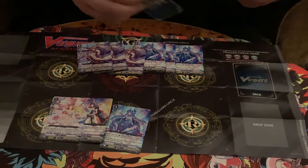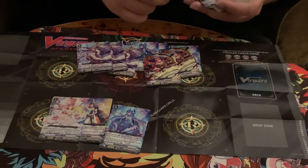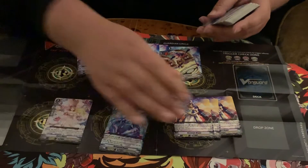Next we have two Battlesister Aranjet, which is just a 12k vanilla grade two. And then you get three more Rectangle Magus.